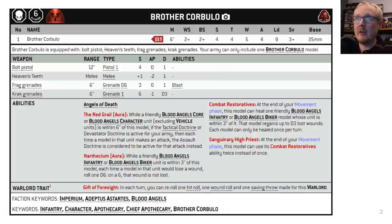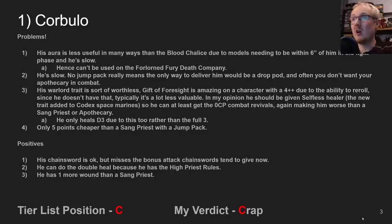Unit number 1, and there's no surprise here, is going to be Brother Corbulo. Corbulo is a very confused unit. He's expensive at 150 points. His warlord trait doesn't synergize at all with his armor save. Part of the great thing about Gift of Foresight is how you can get a rerollable invulnerable save for free in your turn and the enemy's turn — twice per battle round — huge value. However, it just doesn't work on Corbulo in my opinion.